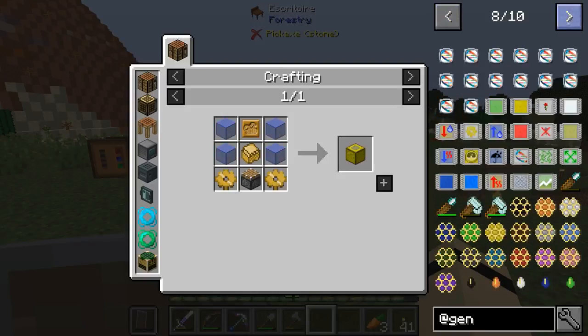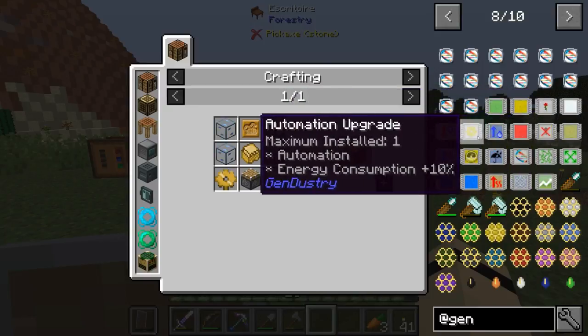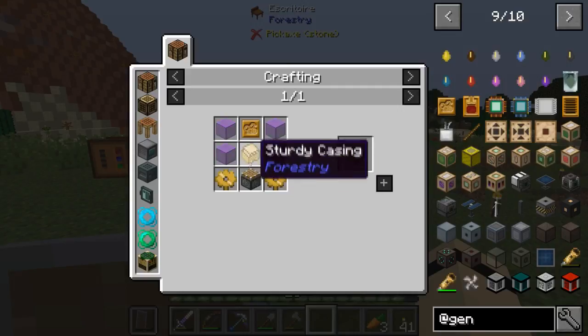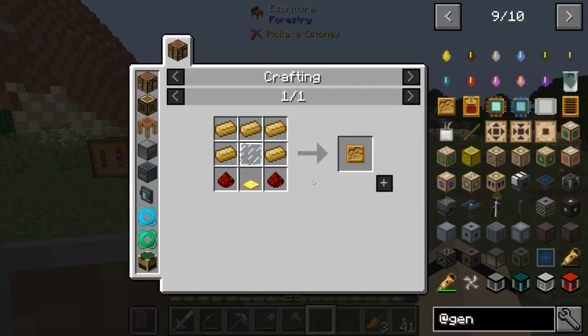Looking at upgrades for it — yeah, there are plains upgrades and stuff like that. The automation upgrade consumes more energy, which is to be expected. It needs a bronze gear. We have bronze now so we can make that. I've already done the sturdy casing. What's this other component — bronze and a weighted pressure plate? That's pretty simple, we can go ahead and do that.